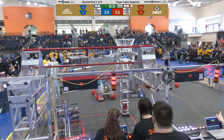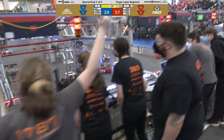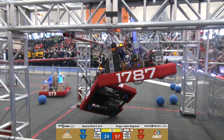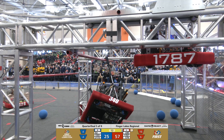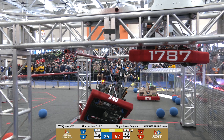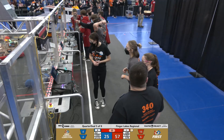Blue alliance has catch-up work to do on their trip to the semi-finals. 2172 trying to bring it — up on the high rung. Their alliance partners 63 reaching up for mid. Here comes the red alliance — 1787, take your time, you got 20 seconds. Churchville on their side, one hook up in the air, 15 seconds left. 578 and 1591 moving back towards the hangar zones. Blue trying to get as high as they can — it looks like 2172 will get the traversal hang.